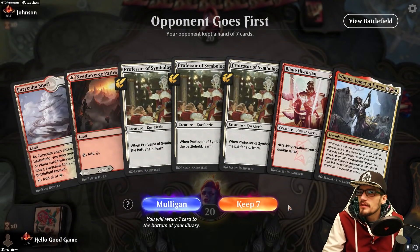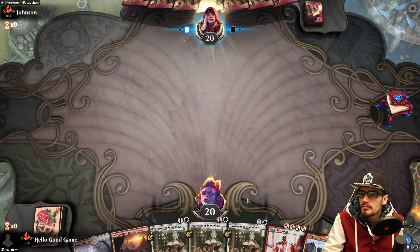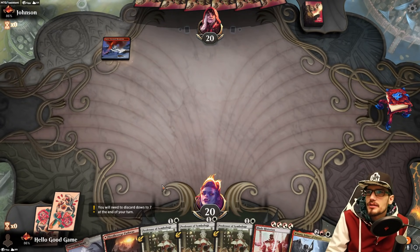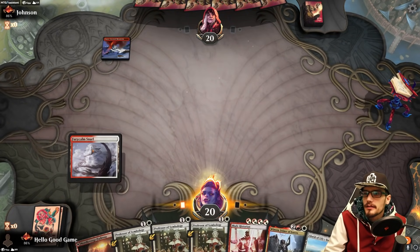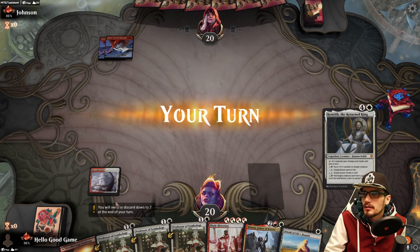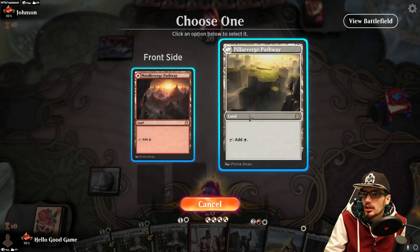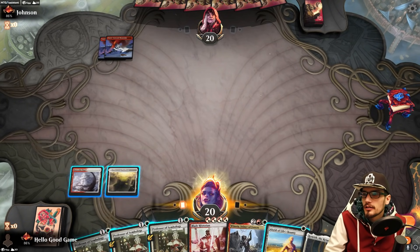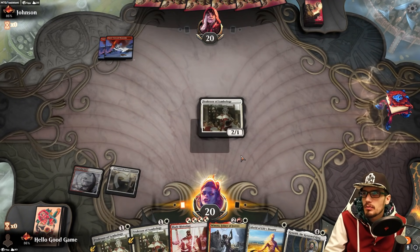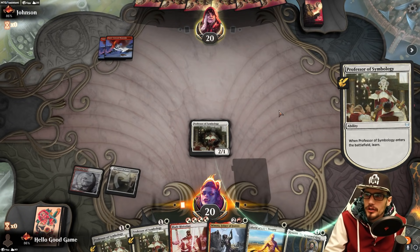All right, we're going to try all of this again. We have Winota, we have three Professors which I think is good, and the Snarl to get us going — we just need some more land. Oh, this is a Pathway, not a basic land — whoops. Doesn't much matter. Professor goes out, probably just gets stomped on. We still get to learn though, so that's always nice.